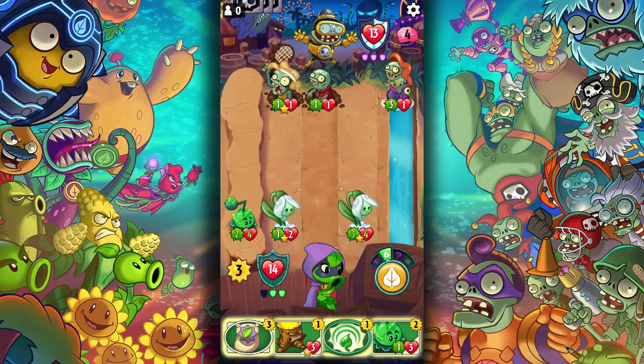Now we get a card after we've sacrificed our Torchwood. The Amphibious is going to just constantly be attacking us — there's nothing we can do. Oh, doesn't matter — we got him! We won. But of course, I didn't think we were going to lose. It's the very first single-player mission — you would have to try to lose.